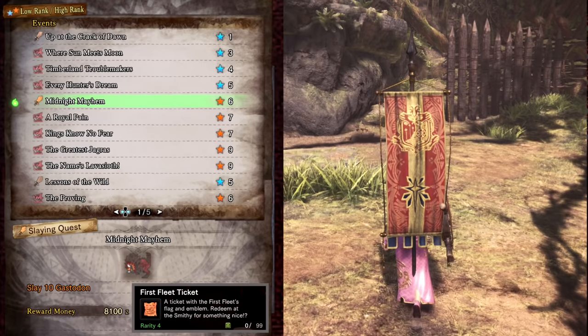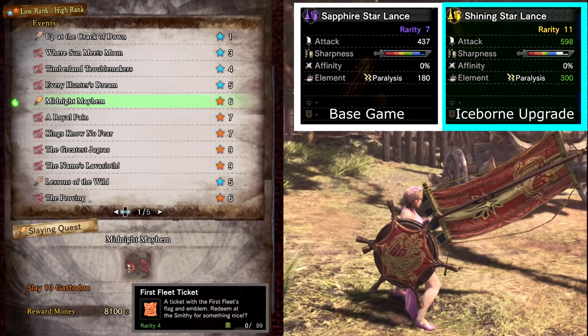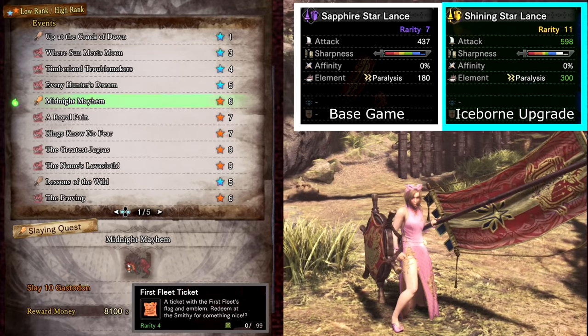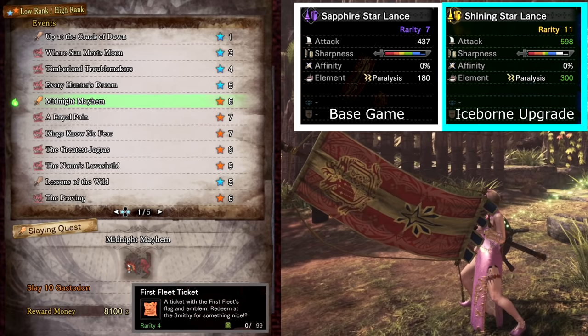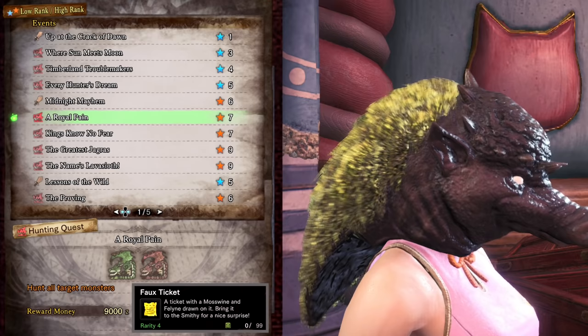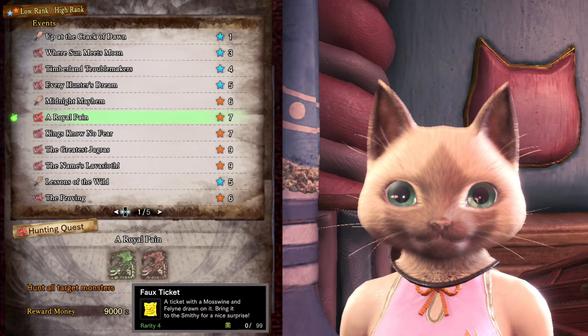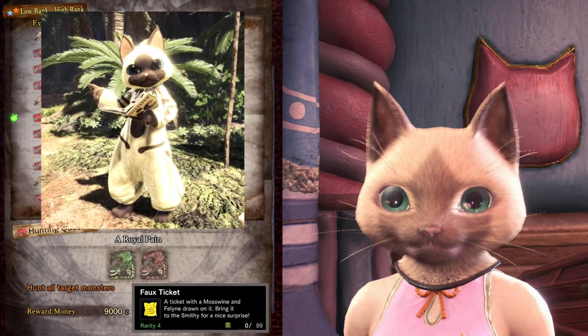Midnight Mayhem drops First Fleet tickets that can be used to craft the Sapphire Star Lance. This also has a master rank upgrade available called the Shining Star Lance. While it's a good option for a crafted paralysis weapon, there are other higher raw damage dealing weapons out there. There is a layered version of this weapon, and there's also a white and yellow version of this design which you can get if you have spare appreciation tickets. A Royal Pain drops Full Tickets which can be used to craft the Mosswine Mask as well as a full feline layered armor. These are only for the head slot and can be mixed and matched with other armors.